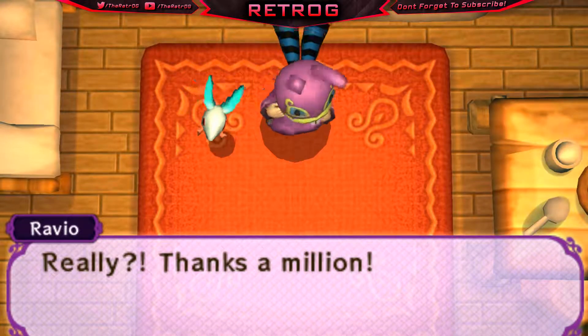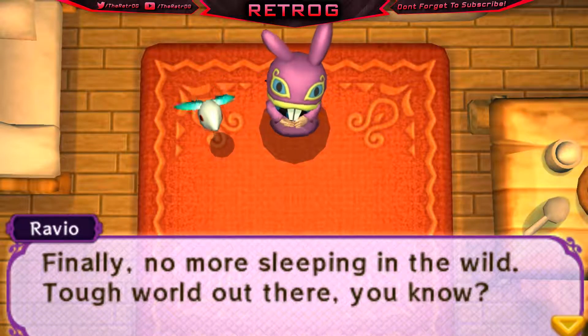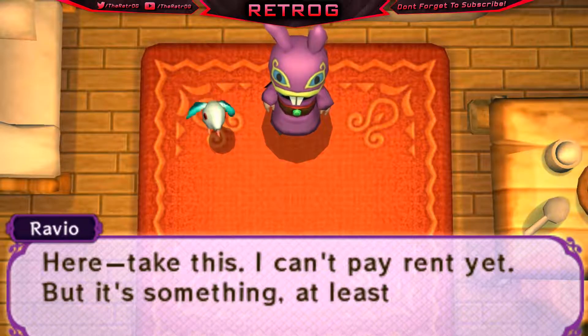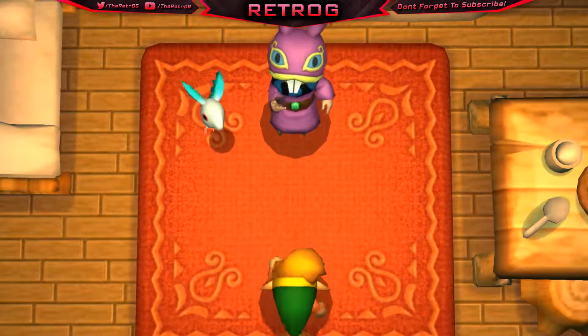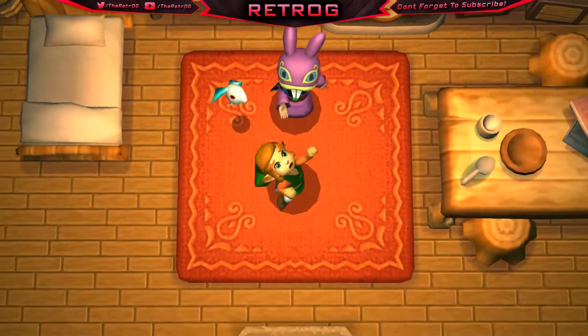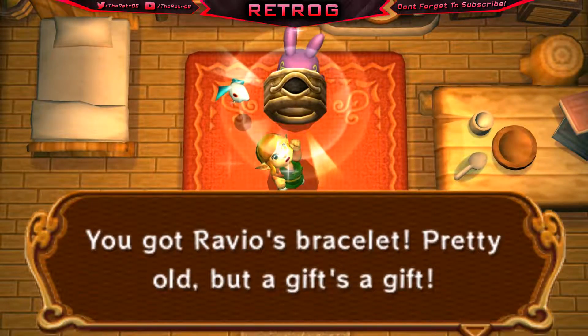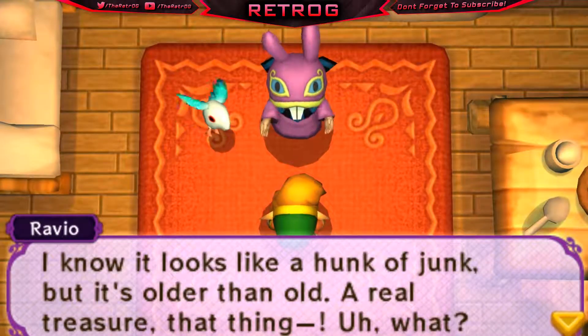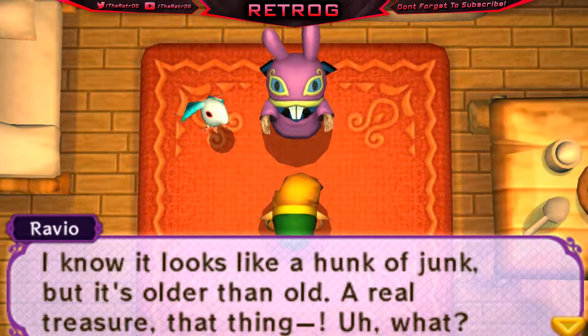Ravio says: 'But why are you standing around talking to me? You've got to report this to the castle!' Then he says: 'To tell you the truth, I've been looking for a place to stay — it's been hard to find somewhere good. Mind if I stay here for a while? Just a couple days.' Link agrees. 'Thanks a million! Finally, no more sleeping in the wild. Tough world out there.' He offers payment: 'I can't pay rent yet, but there's something at least — you got Ravio's bracelet. Pretty old, but a gift's a gift.'